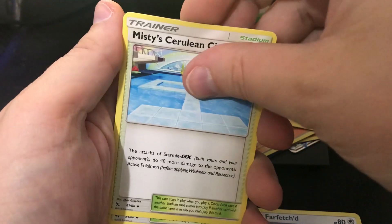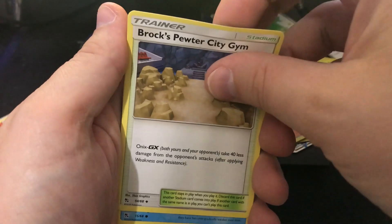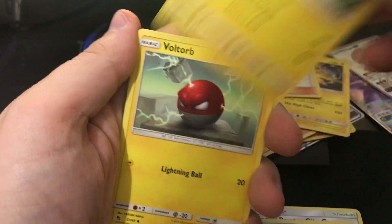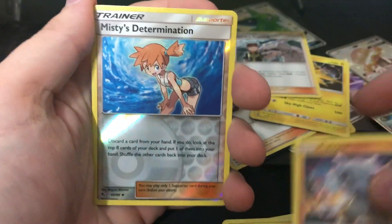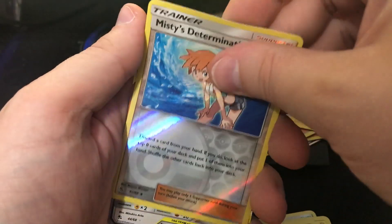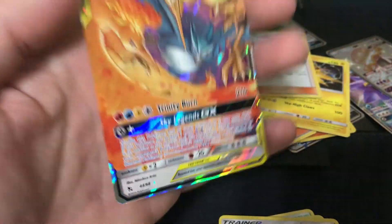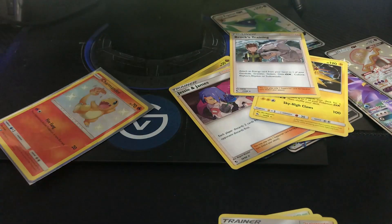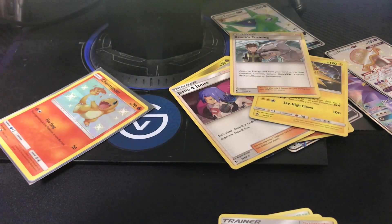Farfetch'd, Misty's Cerulean City Gym — that's a mouthful — Brock's Pewter City Gym — that's a mouthful too — Magikarp, Pikachu, Voltorb, Koffing, Cubone, Misty's Determination. Oh, and the birds pull through again! Alright, that was nice.